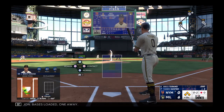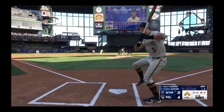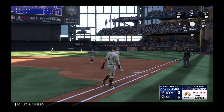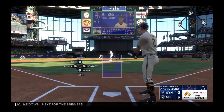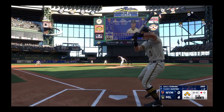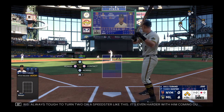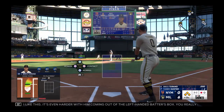Bases loaded, one away. That one lifted in the air to center field — Nimmo makes the play. Runner tags for home — the tag, and that's out number three, inning over. One down. Next for the Brewers: Bryce Terang. First pitch not close. Always tough to turn two on the speedster like this; it's even harder with him coming out of the left-handed batter's box. You really need something to hit hard on the ground to handle and turn quickly.